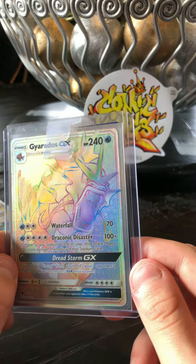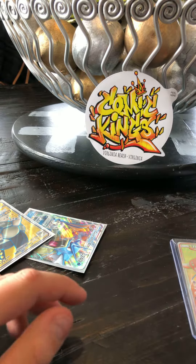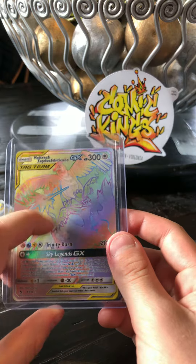I also pulled Taurus — this was a long time ago, I forget what set it was from. I also got Kabu from Vivid Voltage, Full Art Trainer, Rainbow Rare. And I also got Moltres, Zapdos, and Articuno from Hidden Fates.